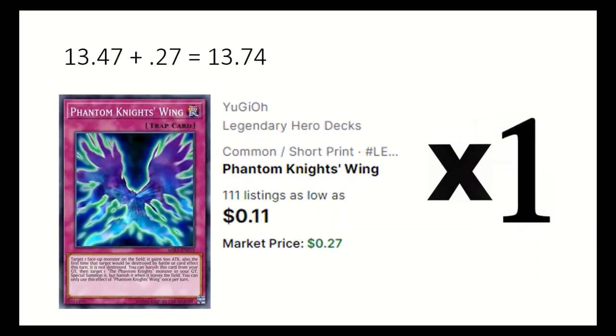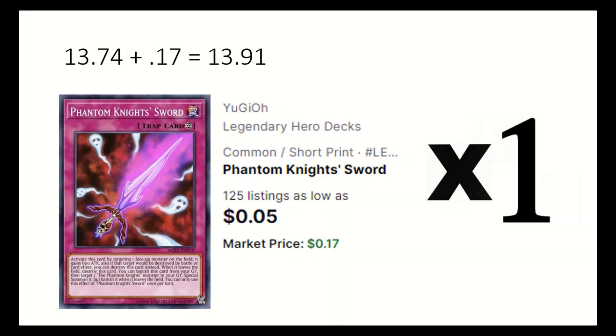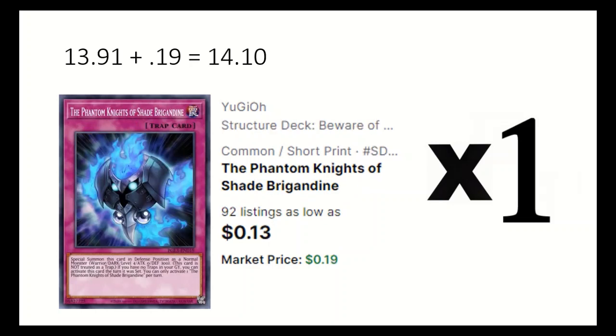1 Phantom Knight's Wing, which gives a monster 500 attack and protects it from battle or card effect once during the turn, and can also be banished to special summon monsters from the grave. 1 Phantom Knight's Sword, which gains 800 attack, can be sent to protect you from destruction, and can also special summon from grave by banishing. 1 Phantom Knights of Shade Brigandine, which special summons as a level 4, and if you have no traps in grave you can activate it the turn it is set.